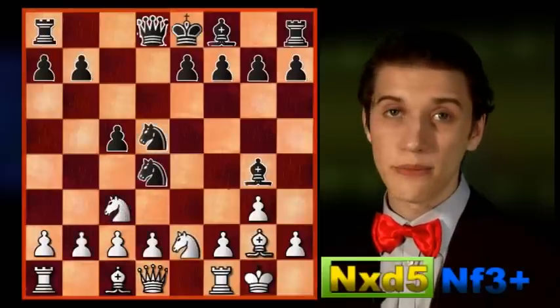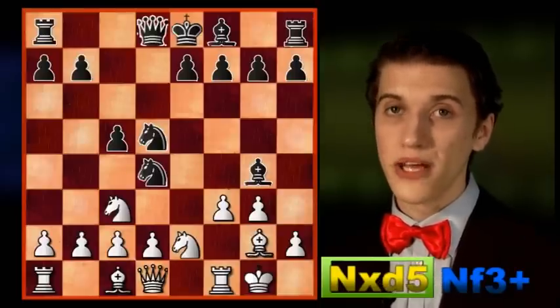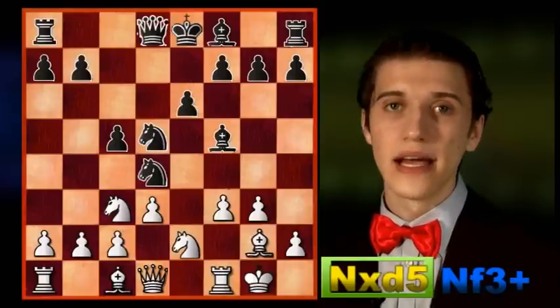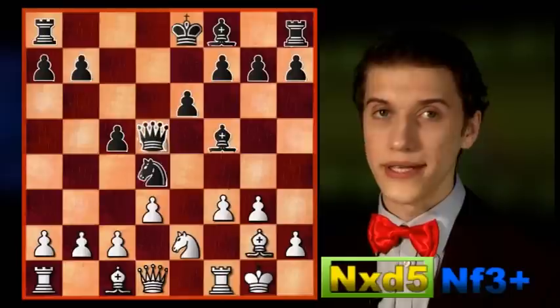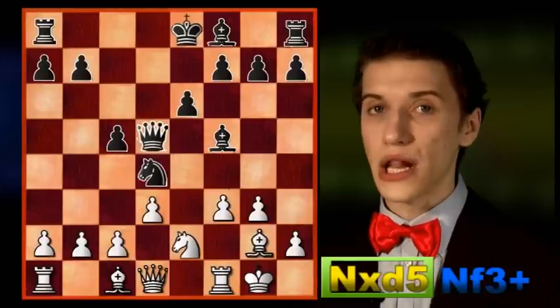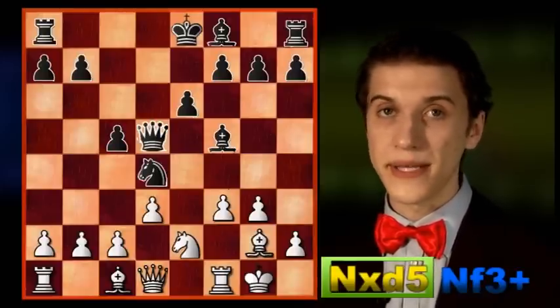Instead White has to play f3, and actually that leaves him with a quite comfortable position after bishop to f5, d3, e6, knight takes on d5, and queen takes on d5. We have left the opening and we are in early middlegame, and White has a slight advantage because he has gotten further in the piece development.